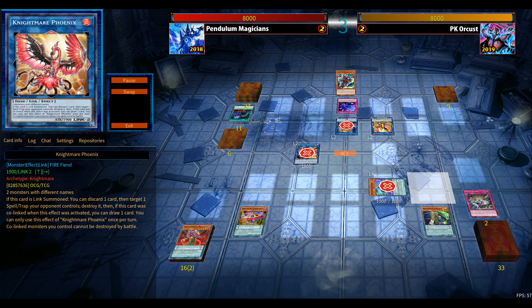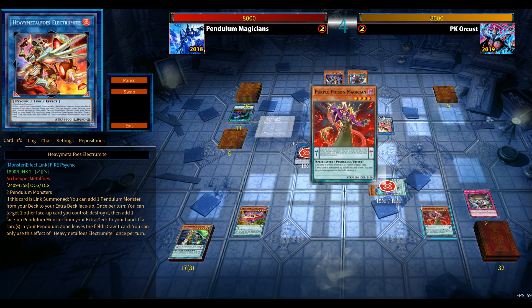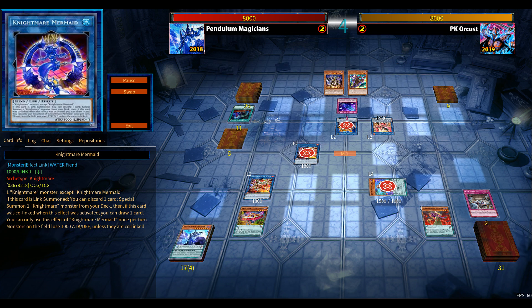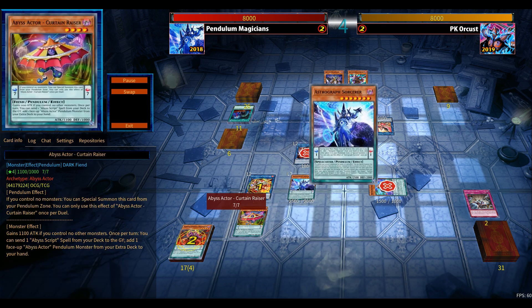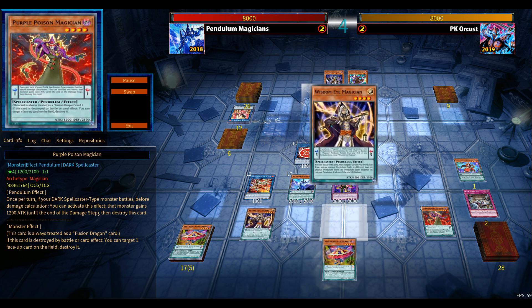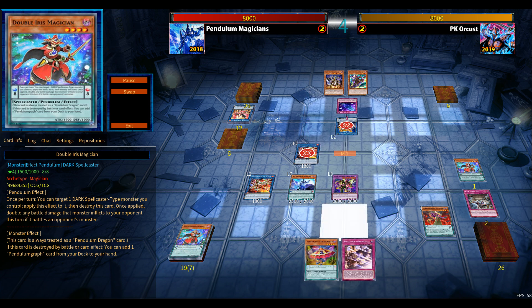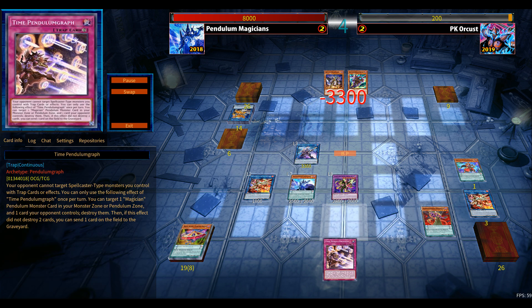Phoenix draws — the most terrible draw in this situation. I believe the Orcust Nightmare was the only target left for Harp Horror to special summon from the deck, since the level-three is out of the deck and one Nightmare is already banished. With no Orcust monsters left in the deck, Harp Horror in the graveyard cannot activate — the game state cannot be progressed for PK Orcust. The opponent has to pass. Luckily I draw the low-scale Purple Poison, enabling my Pendulum summon to steal the victory.